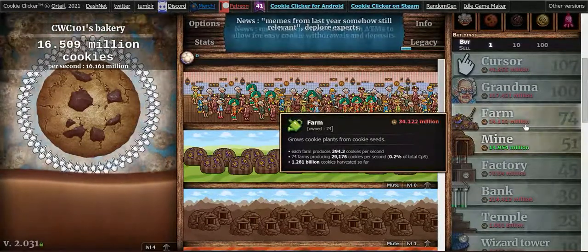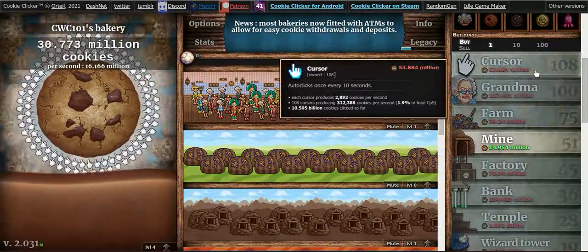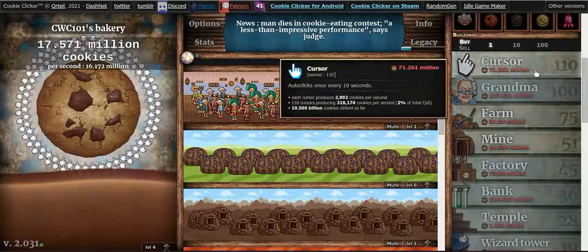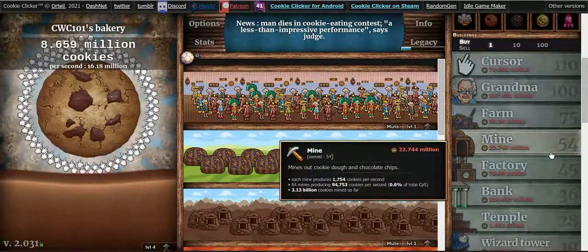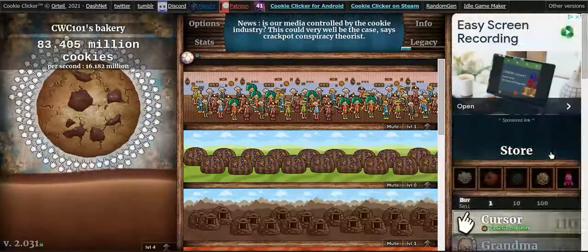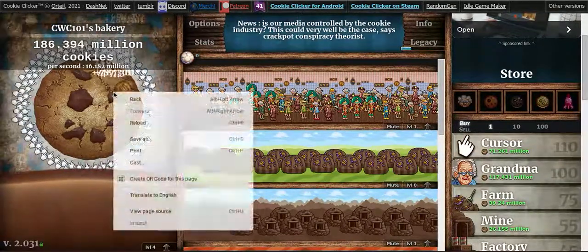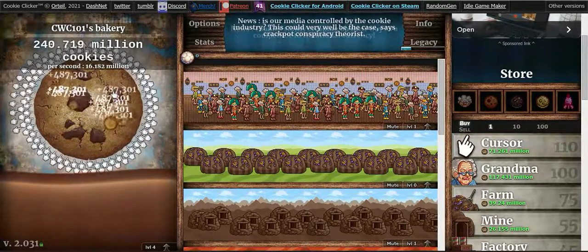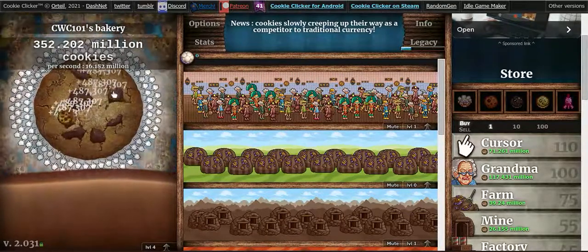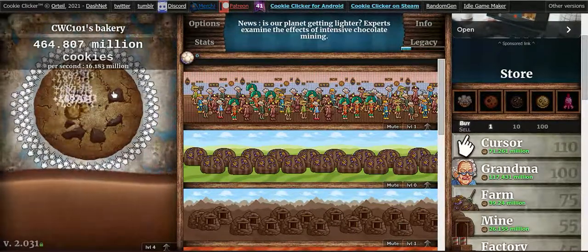I think we should get our farm up to around level 100 — going to get this up to 110 actually. Alright, we got a lot going here. We've gone up by a million cookies per second; it doesn't seem like much but that's a pretty good bit. And what we can do is we can actually just sit here and I can just tap on my screen with the touch screen feature on my laptop and we can just spam this. You can see I'm getting 500k cookies per click.